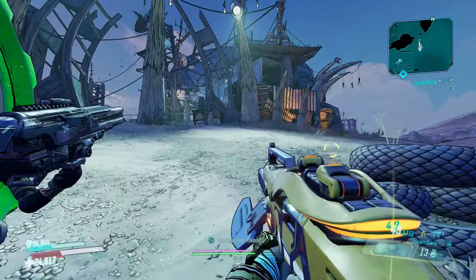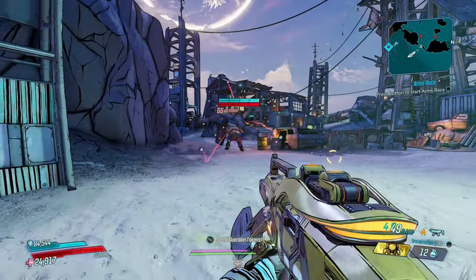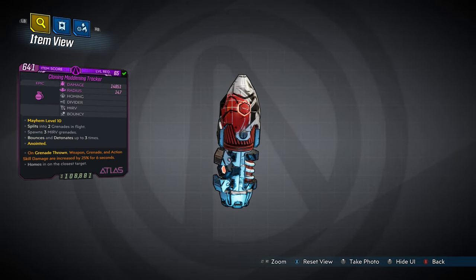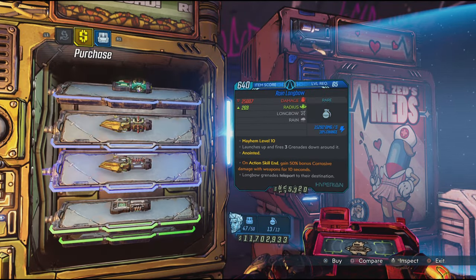Number one — where did it come from? Where did it go? Whatever happened to Cotton-Eye Joe? It's the Cloning Maddening Tracker, an epic rarity grenade mod that is best found in vending machines. The best place to farm them is in the Spendopticon within DLC 1.